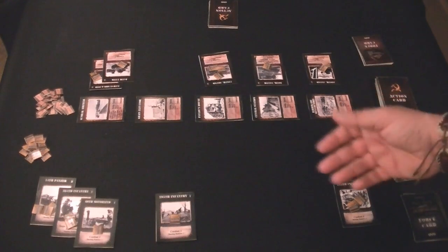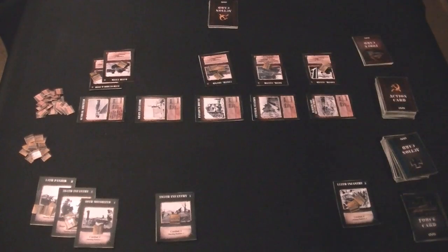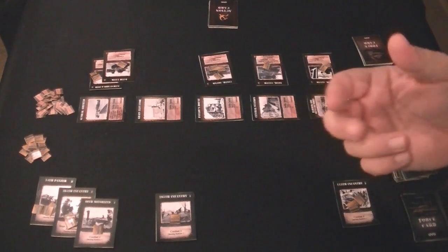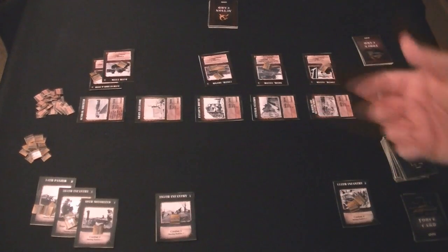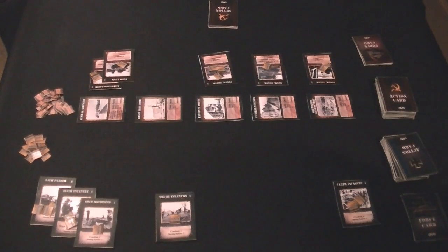On your turn — and the German player will start first — you'll go through three separate phases: the supply phase, the action phase where you will do all of your actions such as moving your units and making attacks, and then finally at the end of your turn, after you're done with all your actions, you get to draw five more cards from your action card deck.